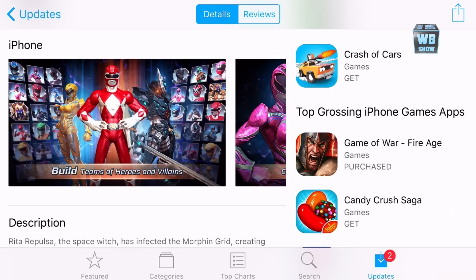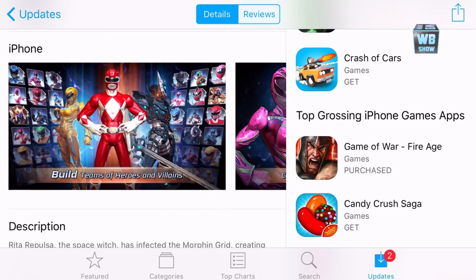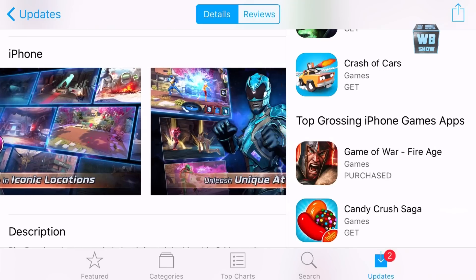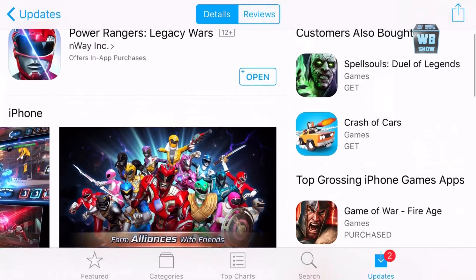Let me go in here and see what's new. It looks like there's a Wild Force Black Ranger with a different icon, there's the Red Samurai Ranger, and over here there's the Pink Ranger and the Blue Ranger. Let's just dive in and check it out.